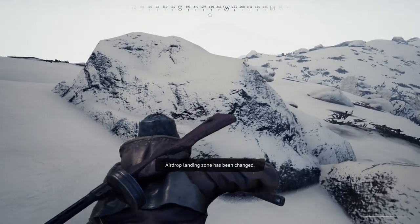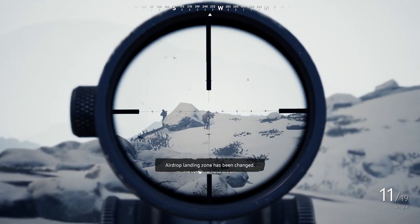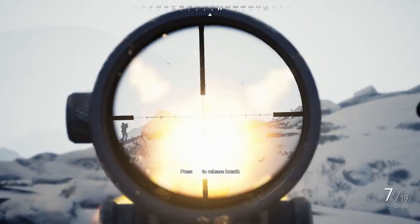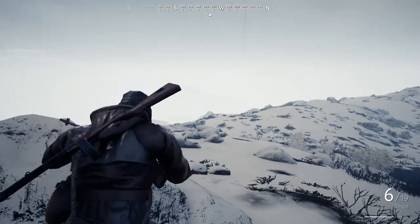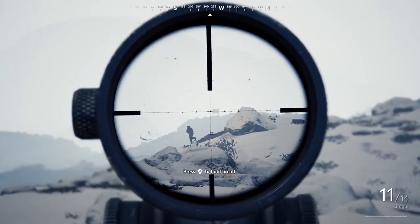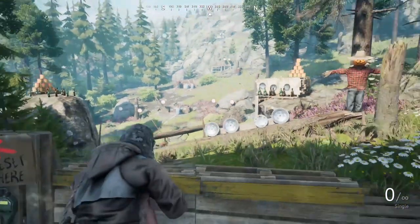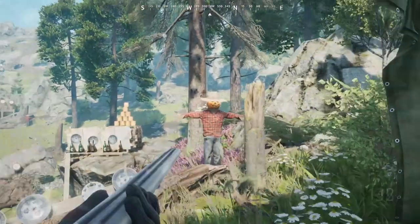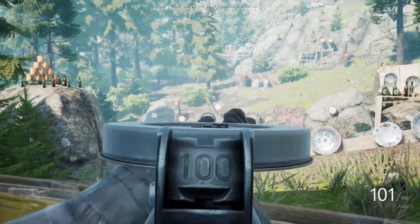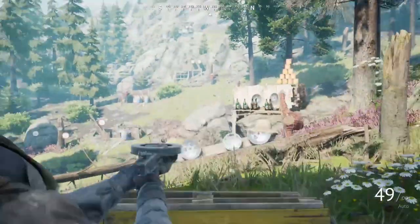I would like to start with — right here it says fixed ADS finger thing. You know what I'm talking about: when some guns you would aim down sight and your finger would get in the way. This happened a lot on the IZH-43 and the MGV. Now, the IZH is fixed — you can see it right here, not many issues in the ADS — but the thumb is still right there on the MGV. So this is just false, and the bug is not fixed for the gun I really wanted it to be fixed on.